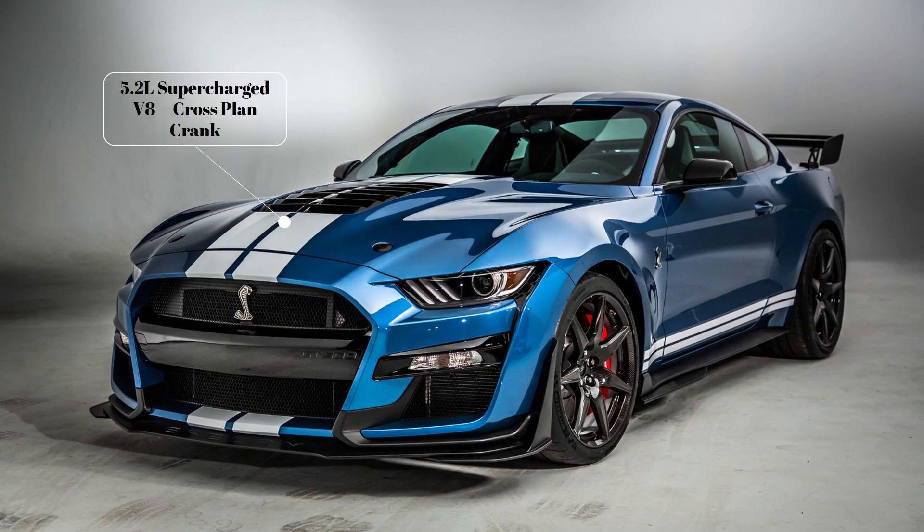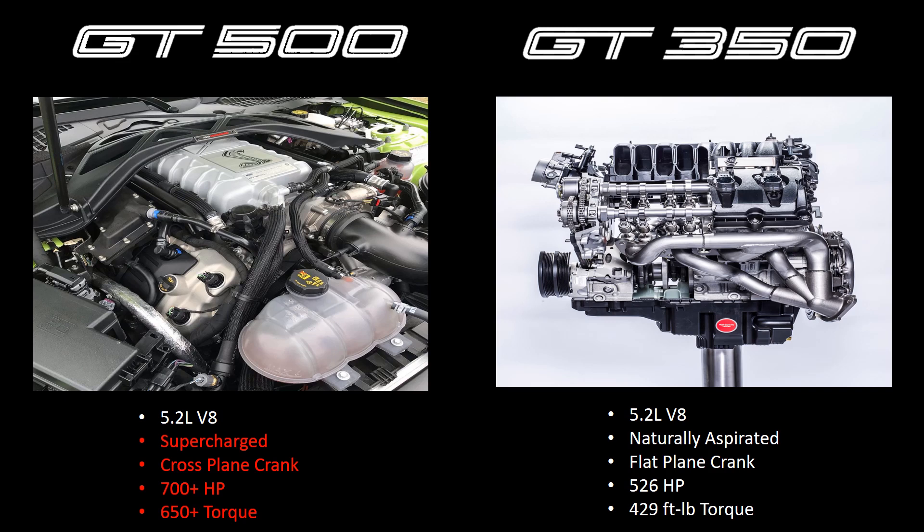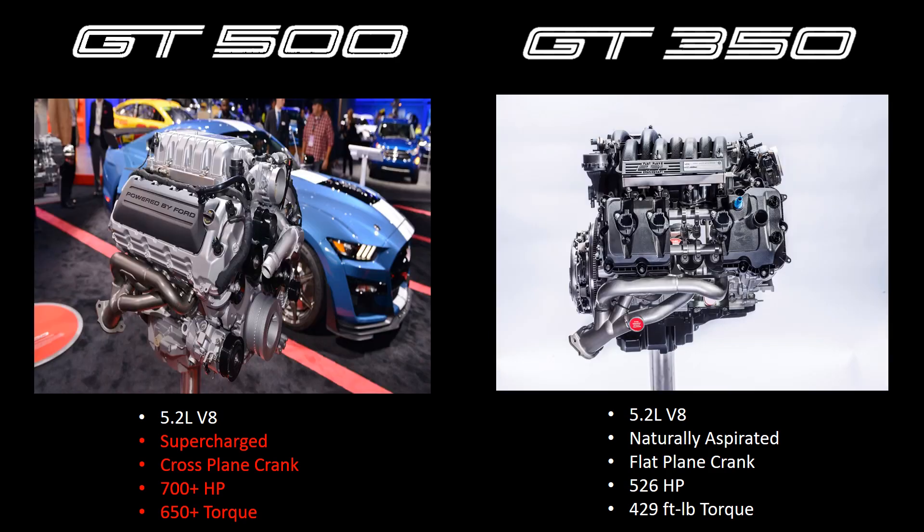Getting right into the differences, we want to start out with the engine. The GT500 has a 5.2 liter supercharged cross-plane crank V8 codenamed Predator, while the GT350 has a 5.2 liter flat-plane crank V8 named Voodoo. While we don't know much about the GT500's Predator engine other than the fact that it'll have more than 700 horsepower and 650 foot-pounds of torque, we're actually quite familiar with the GT350's engine. It's been untouched for the past several years. It has 526 horsepower and 429 pounds-feet of torque and it's a magical engine. We love it. The exhaust sound is amazing.